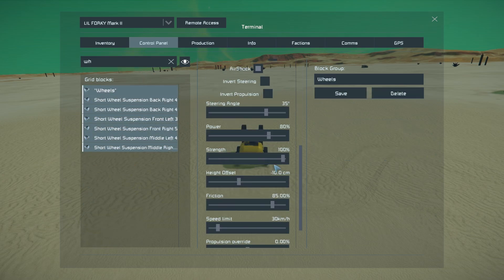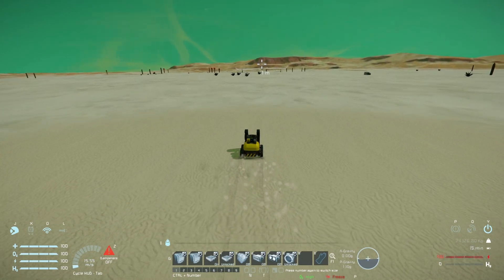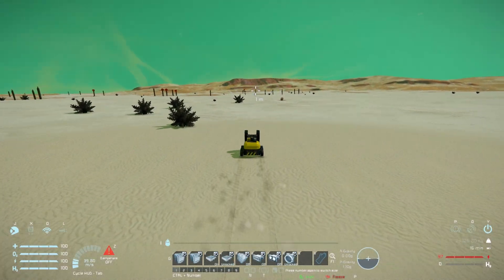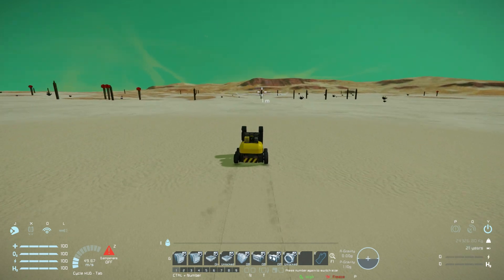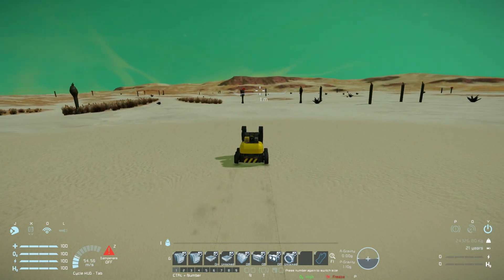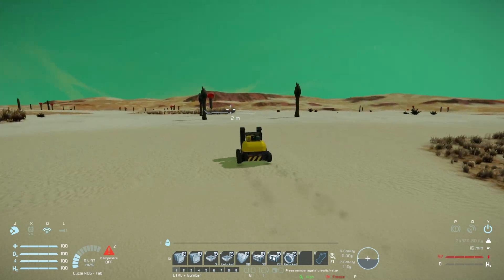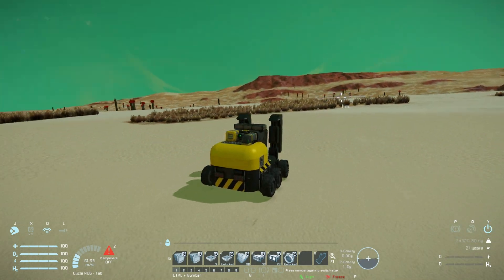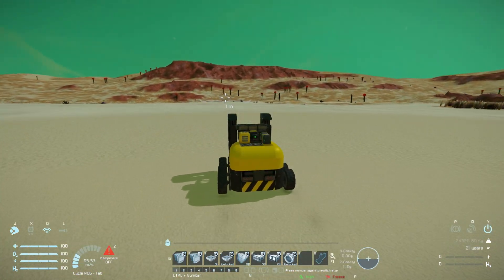To finish off, let's find the wheels, remove the speed limit, give it a nice bit of power and drive it to destruction. It creeps up to about 25 meters per second - the LCD screens don't look too happy with the artificial mass turned off. Now hitting 45, 46, 47, 50 and slowly creeping up - it's starting to wibble and wobble a bit and losing control, but at 65 meters per second it's still behaving quite well.